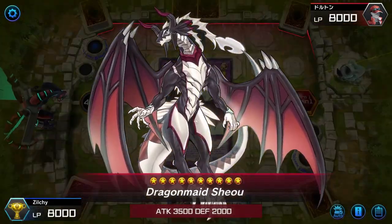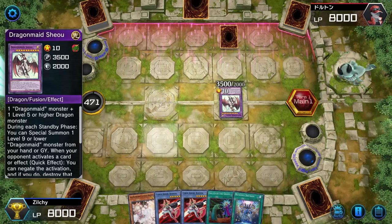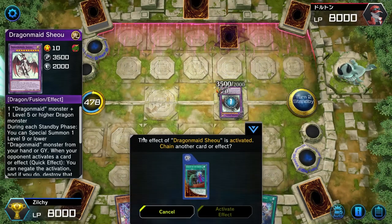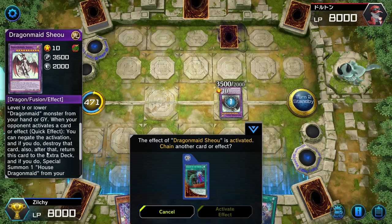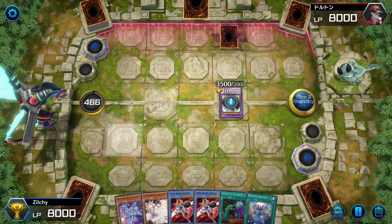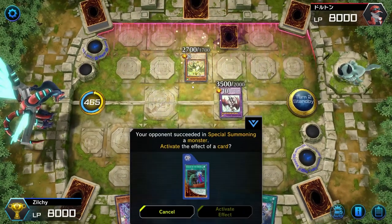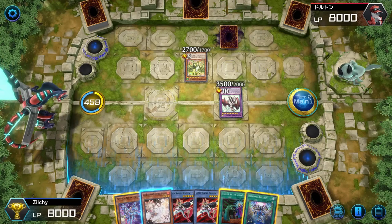He might fusion summon and then pass his turn. Is he going into that 3,500 that can negate? Yep. He drew Called By — yeah, he's passing his turn. I don't think there's much I can do here. Unless we draw into a Zeta or something. Not bad. What is this? He's special summoning one level. Yeah, this is going to be an uphill battle from here.